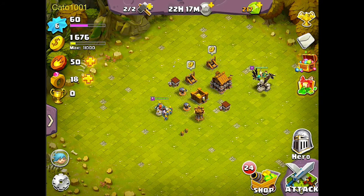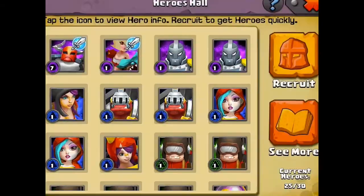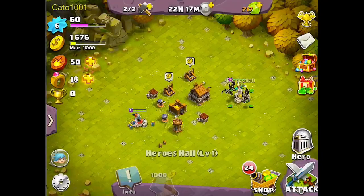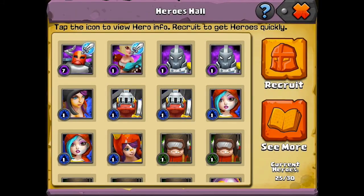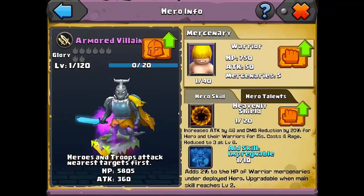So I already did the tutorial and did a few things — not much. For example, I upgraded these toucans to level 2, it took about 30 seconds, I attacked two single-player maps, and I did this thing where I recruited three heroes for 450 gems, and I got a Dragonrider and these two Armored Villains.